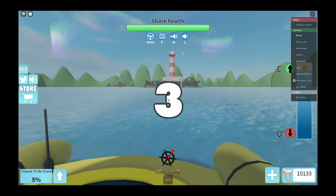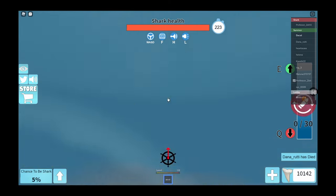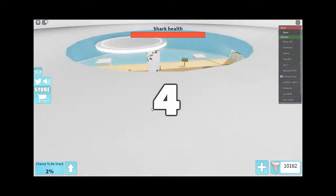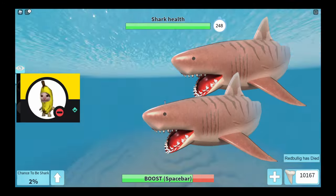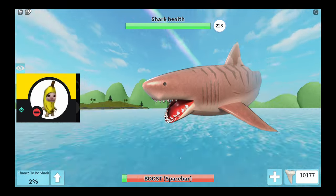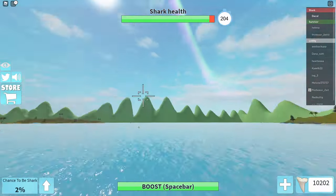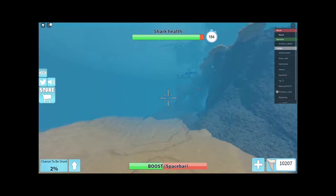I tried to find a game with Double Sharks for so long but just couldn't find one, so I'm going to have to tell you how to do it. You're going to stay as far away as possible from the second shark and focus on the first one — just try to defeat one of them and then go for the other. Try not to get targeted by both sharks at the same time.